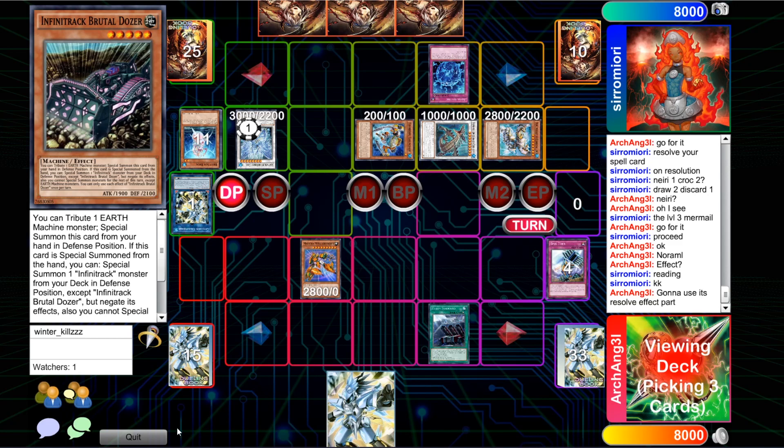You basically reveal three machines from your deck, and your opponent picks one of them at random to add to your hand. So you're really hoping to get the card you really want, obviously, but it gives you a chance to try to see some more resources.